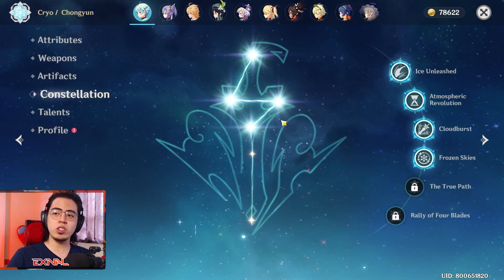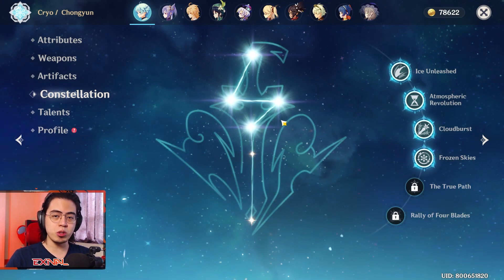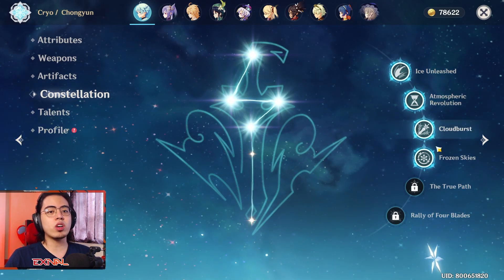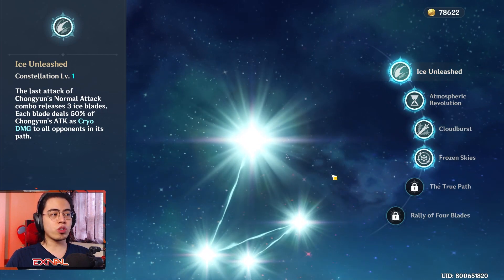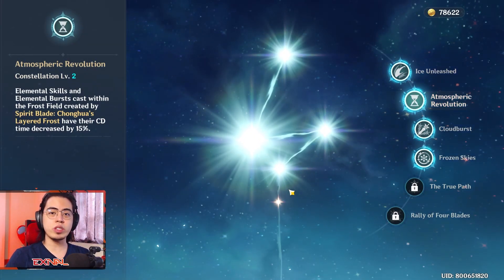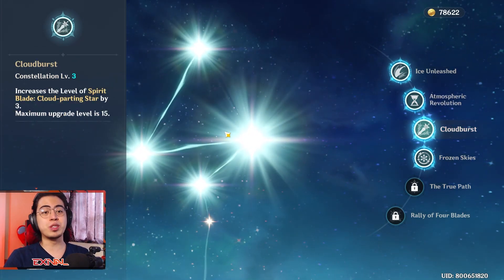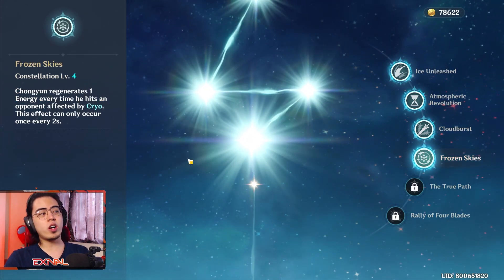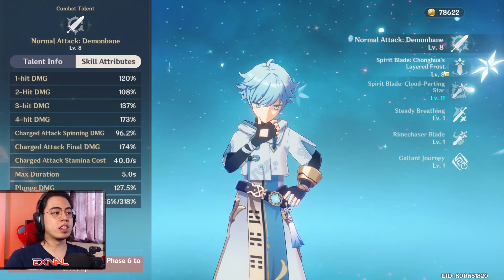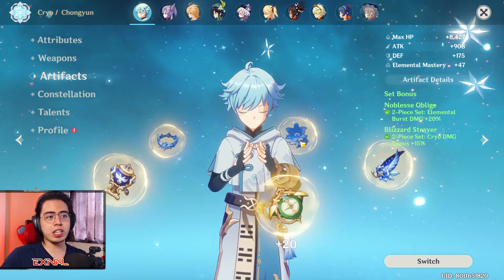Constellations — he does have C4 Chongyun. Free-to-play players can get C6 of any 4-star character as long as they save their primogems and have the patience to wait for the rate-up banner. C4 is not a long shot. C1 gives his 4th normal attack additional ranged cryo damage that pierces through enemies. C2 reduces the cooldown of any elemental skill or burst cast within its AOE. C3 increases the level of his burst by 3. C4 can potentially give Chongyun 1 energy every 2 seconds. His Chongyun is level 80 with max talent levels of 4, 8, and 8 — plus 3 from the constellation.